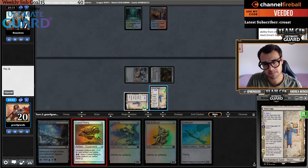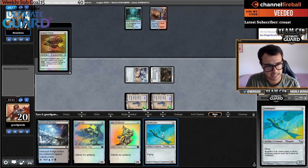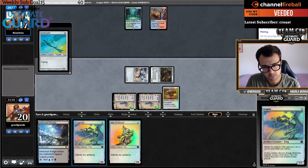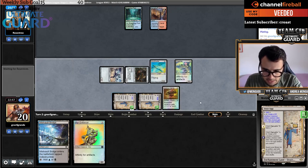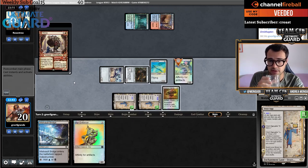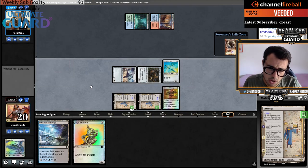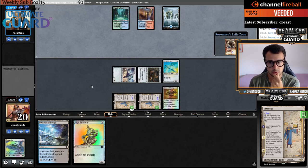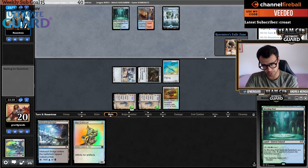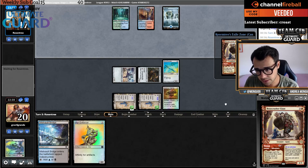I'll go to combat first, then play Cranial Plating, Ornithopter, Frogmite, and pass. Next turn I'll tap mana with the expiring Urza's Saga and go get Spring Leaf Drum — that way I'll have three mana to make a construct. My opponent goes Stomp, which is fine. Whenever this deck doesn't draw a Spring Leaf Drum it's too slow. Now they have Shardless Agent cascading into Crashing Footfalls, putting a 10/10 for three mana — that's very good.